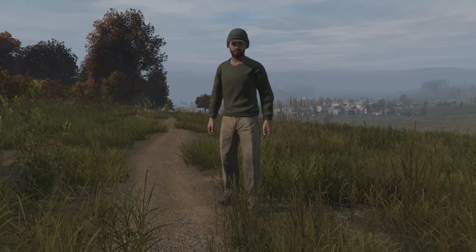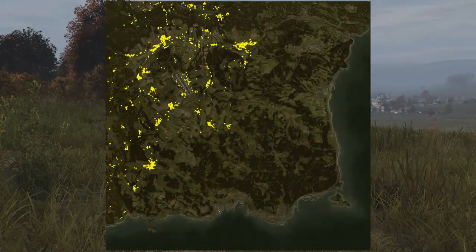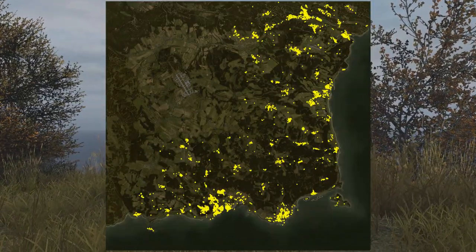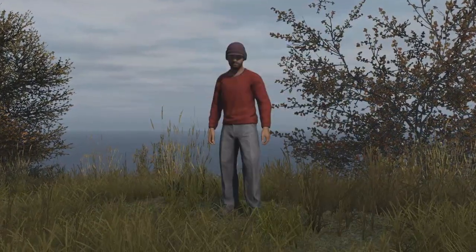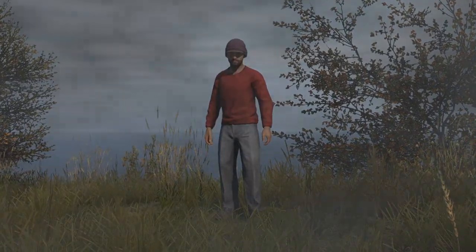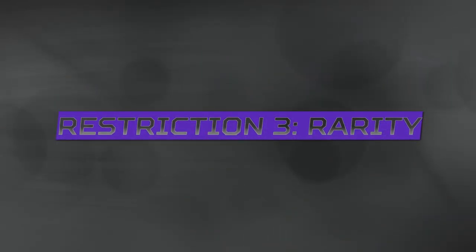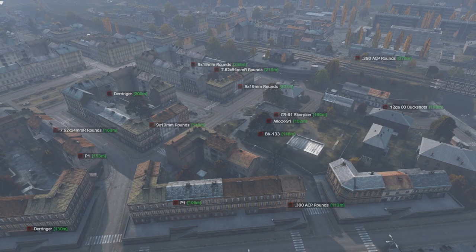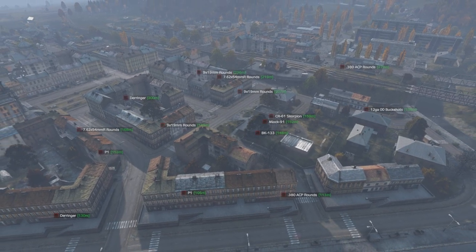This is also the case with clothing. Green and camo clothing spawns a lot more frequently in tier 3 and tier 4 areas, where the same clothing in brighter, less useful colours will spawn in tier 2 and tier 1 areas. This ties into the third and final restriction for loot in DayZ, which is rarity. With more food and clothing spawning more often in tier 1 and tier 2 areas, it makes it much more difficult to find guns and ammo there because more items are competing for the same spawn points.